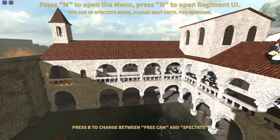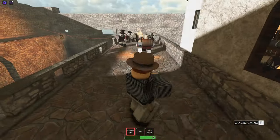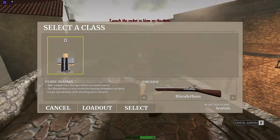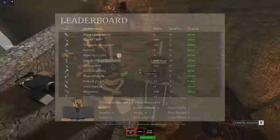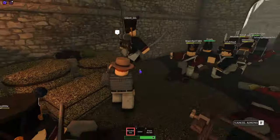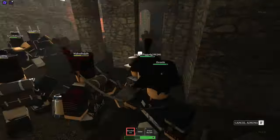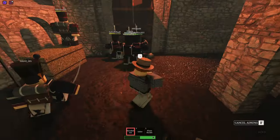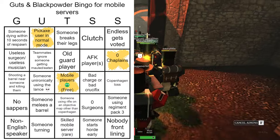All right, first it looks like we're starting with San Sebastian and I'm starting at a respawn. How many chaplains or surgeons do we have? We have no chaplains — so that's off the bingo board. I feel like no chaplains is probably the easiest one we're gonna get, simply because not a lot of mobile players have Soldier's Grace. Oh, we got a pickaxe user! All right, that's another one — pickaxe user in normal mode.